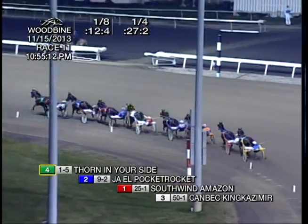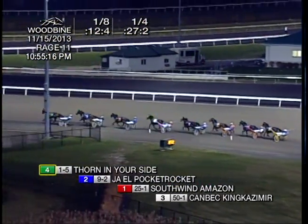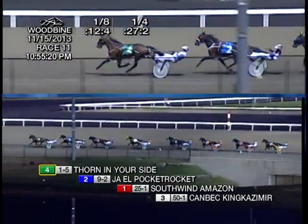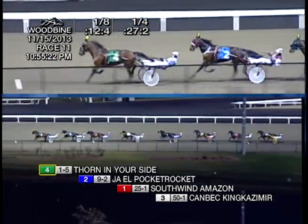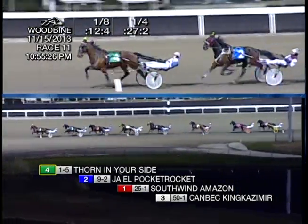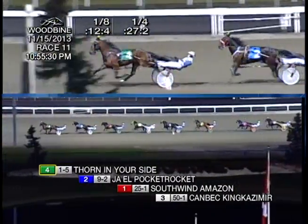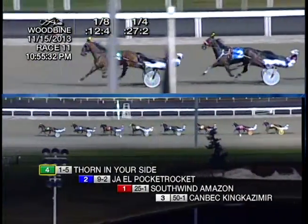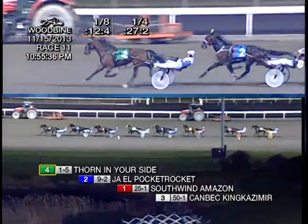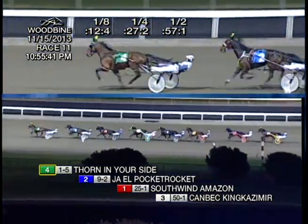They're led into the turn by the one to five favorite, Thorn in your side. 27-2 opening quarter. JL Pocket Rocket sits in second. Pacing along third, Southwind Amazon. It's another two to Kanback King Kazmier from fourth. Make it another two to J-Jet Star and Fillion from fifth. Then it's Adversary Seelster. Another three to DG's Cammy, trailing C Harrier. Still single file is the field. Lots of respect given to Thorn in your side, who looks to get a bit of a breather here.